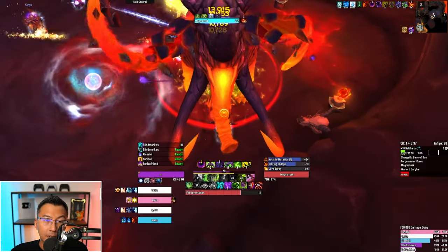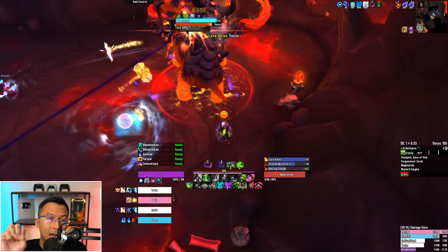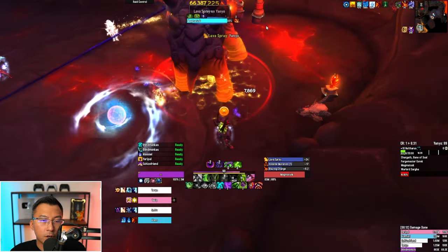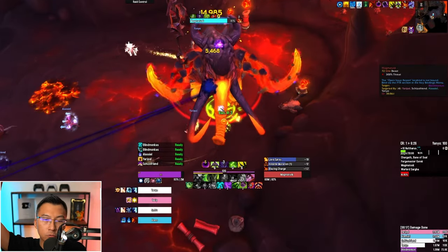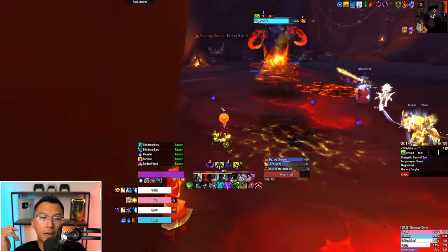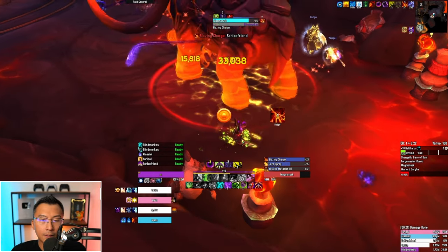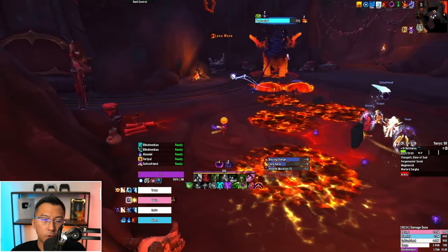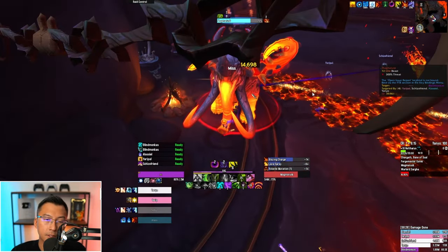Then you have the first boss: Magma Task, which everyone fears. If you remember in Season 2, you could abuse an item from a table to make this fight easier — that has been fixed by Blizzard, so don't use that. The idea is to tank the boss relatively in the middle of the room so it doesn't charge off to the far side and you lose melee uptime. For the Blazing Charge, generally bait it near the walls. As a tank, also make sure the boss is not standing in fire puddles, as it gets buffed when it does.